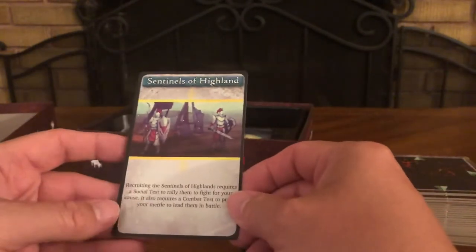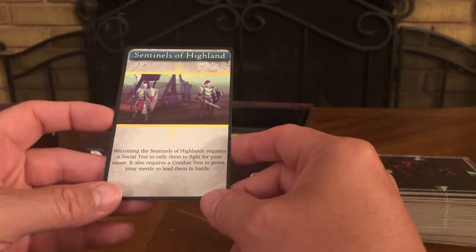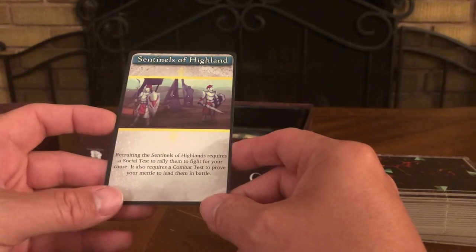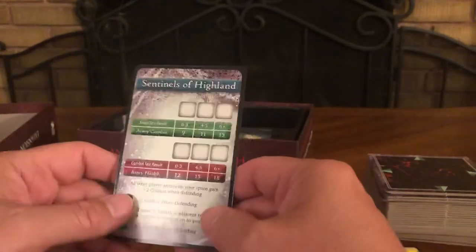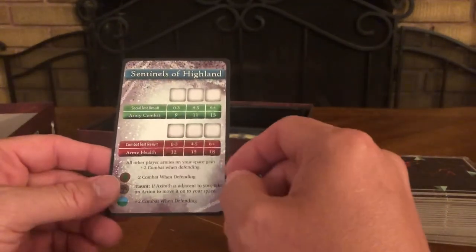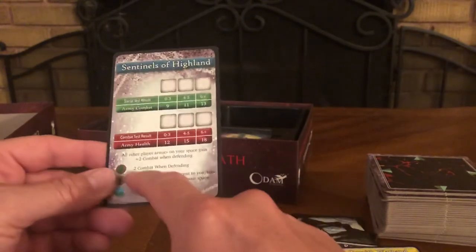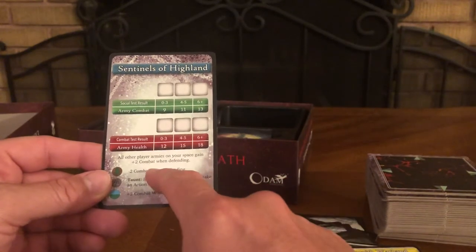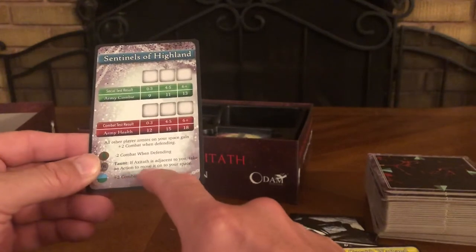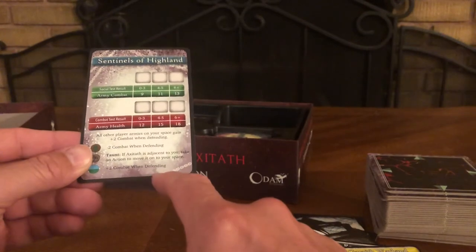Sentinels of Highland: recruiting the Sentinels of Highland requires a social test — rather than fighting for your cause — and also a combat test to prove your mettle to lead them in battle. They're obviously hardened warriors and you've got to prove yourself before they'll listen. All other player armies on your space gain plus two combat. Minus two combat when defending. Taunt: if the target is adjacent to you, take an action to move it onto your space. Plus two combat when defending.